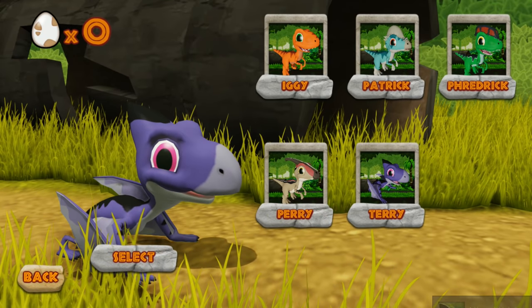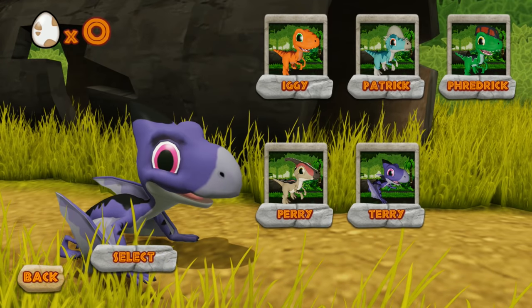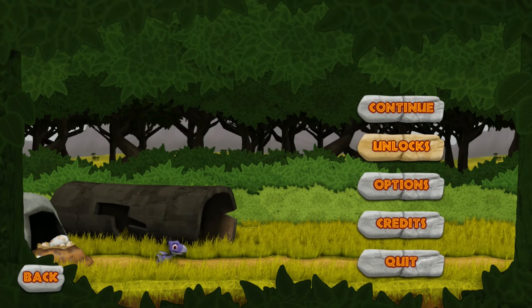Is he gonna be the happier one? So we're gonna select... Fly! Petri! So what costumes do we get? We get a recolor and a vampire one. Ooh, that's nice. We're gonna test out this character.